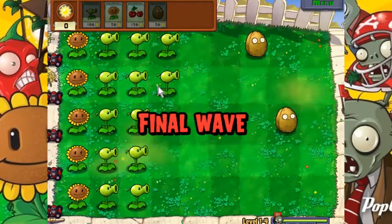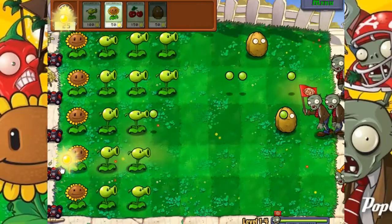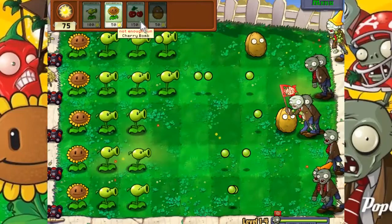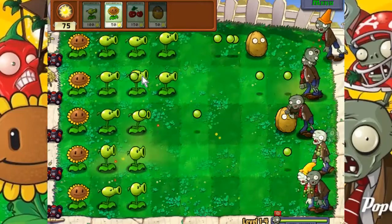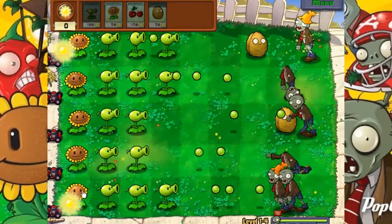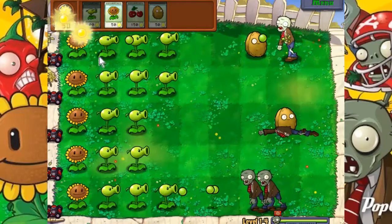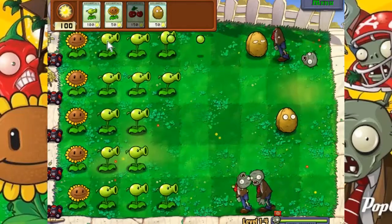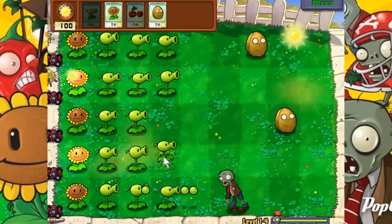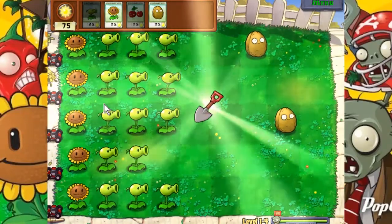Huge wave — okay, so we're in the final wave. We still just have regular zombies and conehead zombies, so nothing too drastic to worry about in that respect. You do get some pretty fancy zombies coming up eventually that make things pretty difficult. We might need to actually start going for a second row of sunflowers — they're really not producing as much as I'd like to see. Well, that's the last wave so I guess it doesn't really matter.